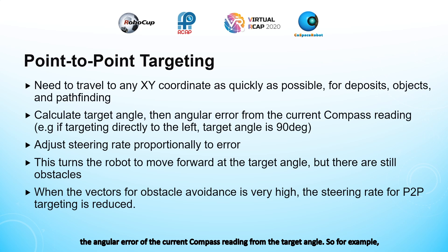After getting the target angle, we calculate the angular error of the current compass reading from the target angle. For example, if the robot was targeting an xy-coordinate directly to the left, we will want the compass to read 90 degrees. So the target angle is 90 degrees, while the error is 90 degrees minus the current compass reading. After this, we adjust the steering rate proportionally to the error — if the error is very high, we turn a lot; if it's very low, we turn very little. This will cause the robot to move forward at the target angle, which will be the most optimal path, if not for the fact that there are still obstacles such as walls, traps, and the edge of the field.